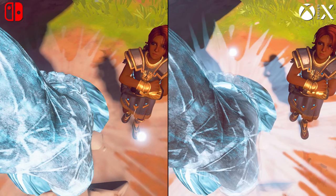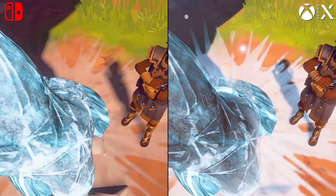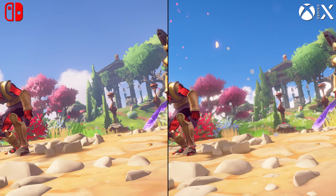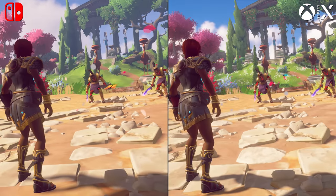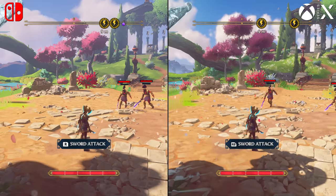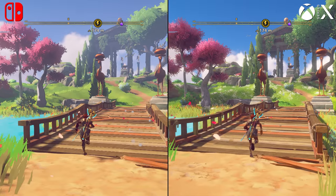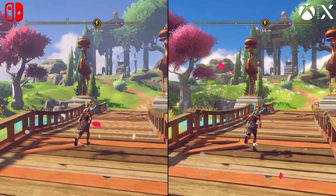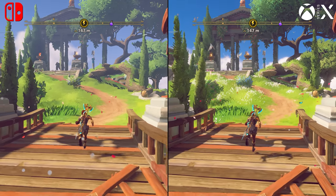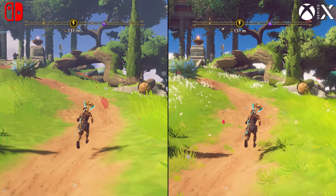But it's when it comes to the world — primarily everything at a distance is just scaled way back. Less complex geometry, reduced texture detail, everything's pulled in closer to the camera, the density of the grass is reduced, the density of everything. They really bring that fidelity closer to the camera and work on scaling everything down. It's only when you do the side-by-side that it really sticks out. But at the lower resolution of Switch and given the platform, it probably seems relatively acceptable.